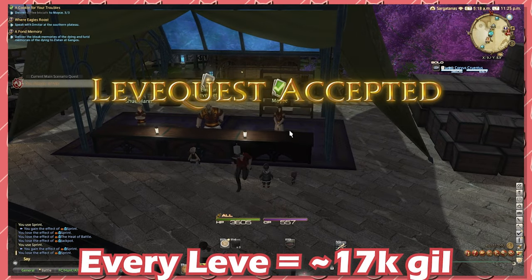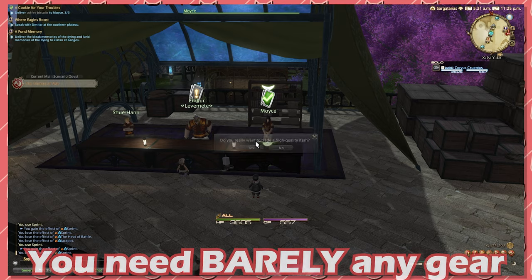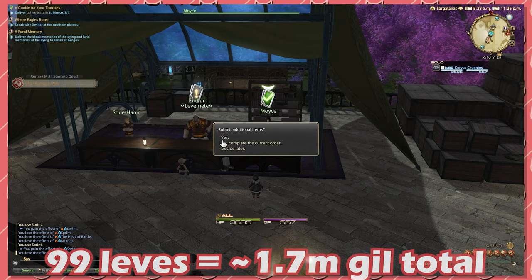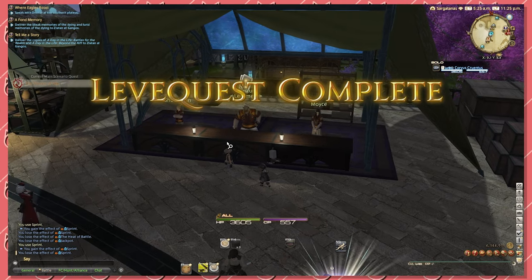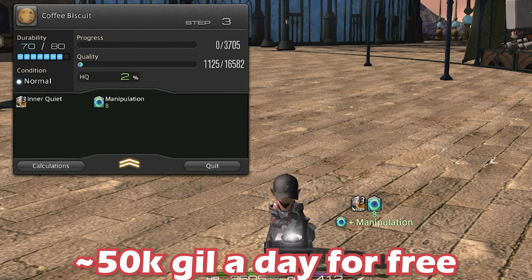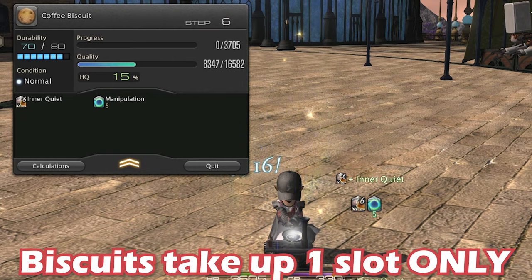This sounds pitiful until you realize you can double the gil by using HQ biscuits and you can triple turn-in for the leve. This means effectively every leve you do is now worth 17,000 gil. If you have crafting gear that is barely above base level 80, it is very easy to create a crafting macro to guarantee HQ biscuits every single time. This means if you have 99 leves, we're looking at about 1.7 million gil from this leve quest alone. On top of this, you get 3 leves a day so we're looking at around 50k a day by doing this quest. And the best part about this method is HQ coffee biscuits stack up to 999 in one slot, so you only realistically lose one inventory slot in total.